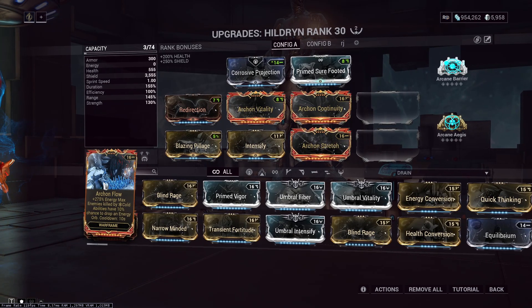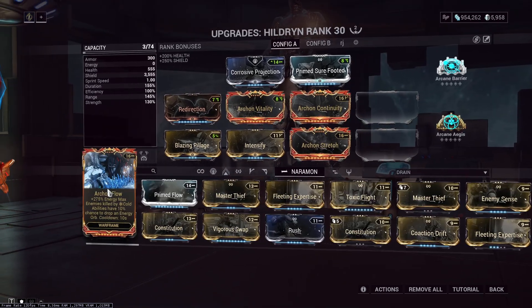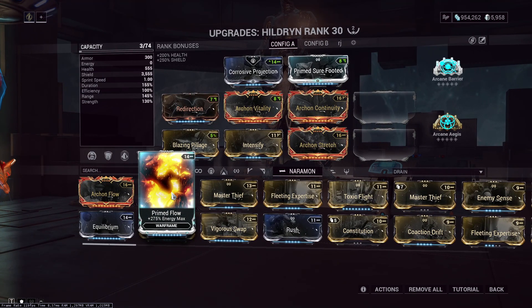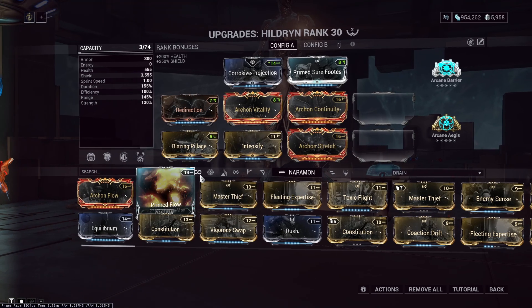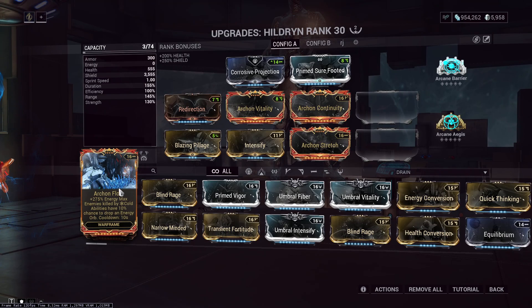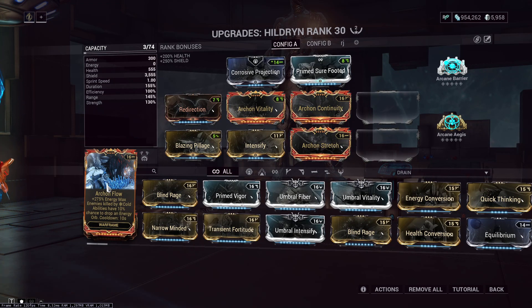The first one is Archon Flow. Not really relevant to her, since it's actually energy — it has the same energy as Prime Flow. Enemies killed with cold abilities have a 10% chance to drop an energy orb. Hildryn doesn't use energy, so this by default would really have to have a strong condition on it, and it is one of the weaker conditions.